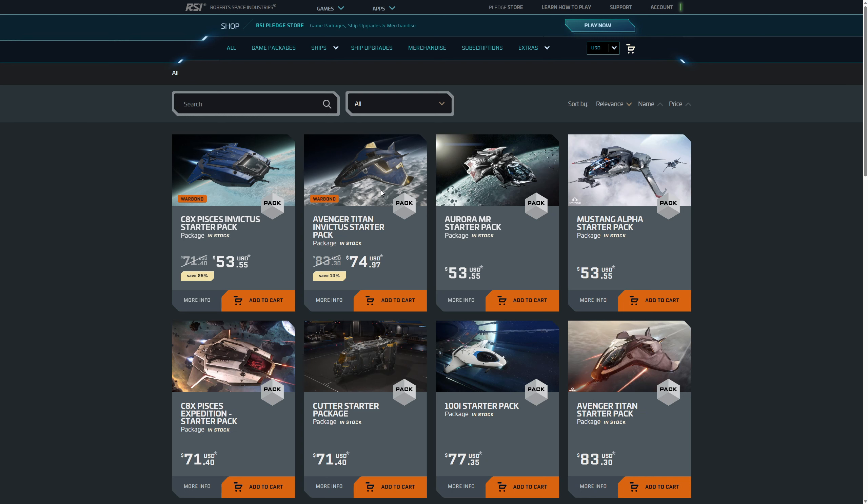Biraz daha fazla harcamayı düşünüyorsanız Titan alırsanız daha iyi bir gemi tabii ki, biraz daha avantajlı. Savaş için de çok güzel bir gemi. Pisces daha başlangıç gemisi gibi düşünün; kutu taşıma görevleri için arkası geniş, kutuları rahat koyabiliyorsunuz, çok pratik ve hızlı bir gemi. Gezegenlere çok çabuk inip çıkabiliyorsunuz.